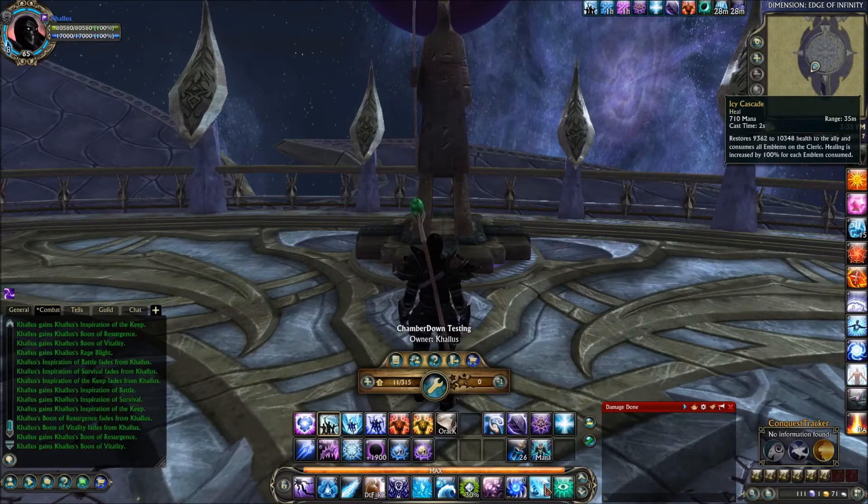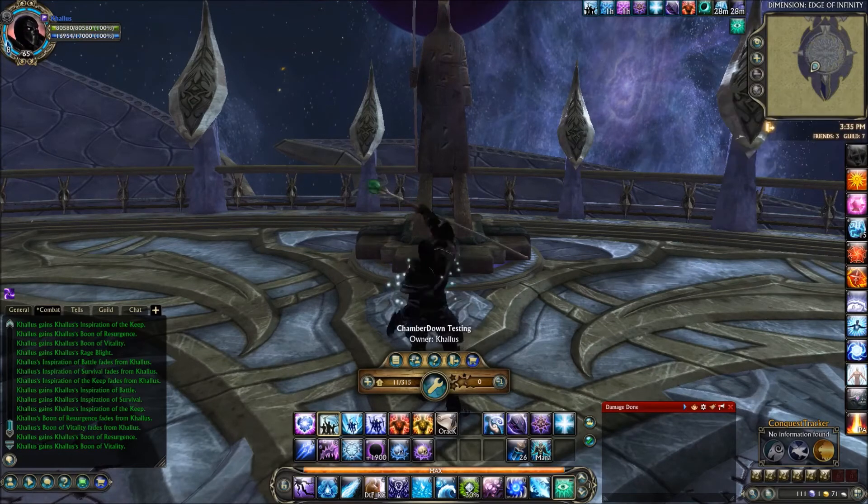On the Minus Key we have Icy Cascade, a spammable heal with a 2 second cast time that restores 10,000 health — but if you have 3 emblems up, it will consume them and deal 100% more health per emblem, so consuming 3 emblems takes it from 10k to about 40k. The Equals Key is Oversight, which allows emblems and insignias to affect 3 enemies instead of 1, reducing their damage by 50% — basically if you have 3 or more mobs, it's a DPS gain to have this toggled on.